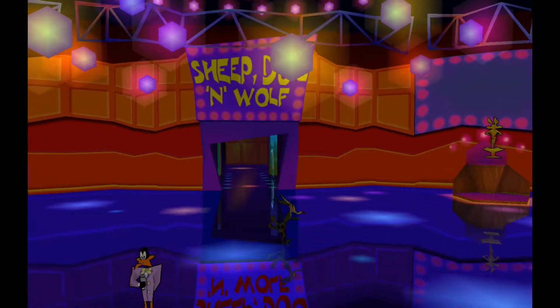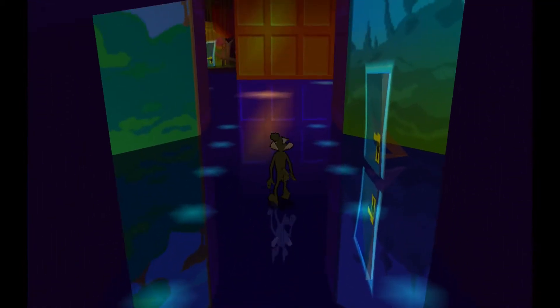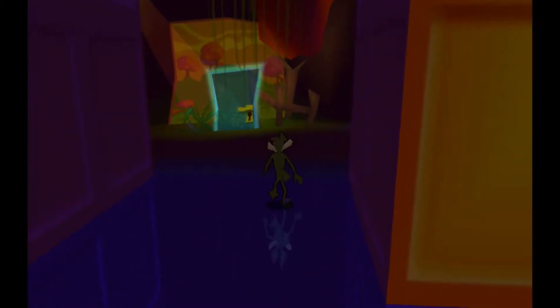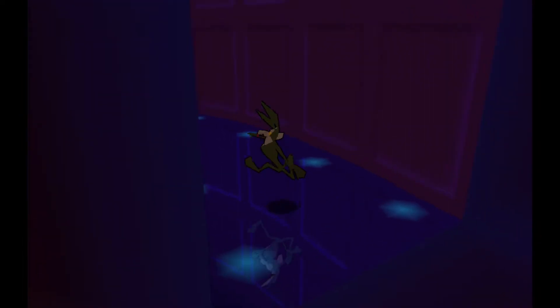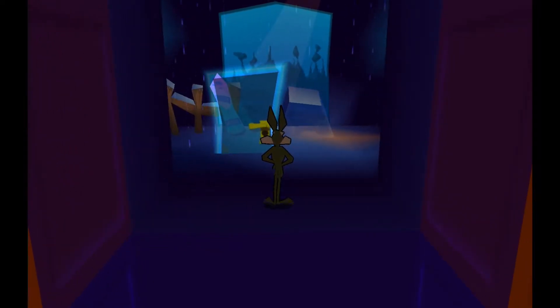Greetings everyone, this is Valo here, and welcome back to Sheep, Dog and Wolf. Last time, we defeated the third secret stage of this game in level B1 that is behind that wall. And this time, we will go to the next stage, which is a snowy stage.